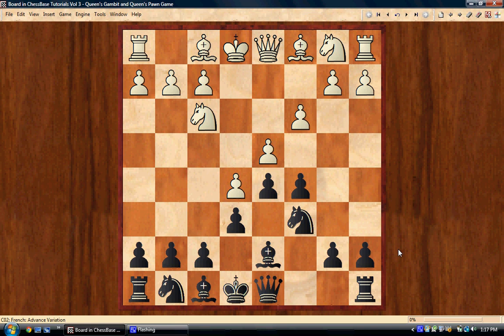If your opponent is rated below around 1500, you're going to see the very natural-looking bishop b5 — and this is why bishop d7 is a very useful move. Bishop b5 is no longer possible because white is just going to lose: we take on e5 with the knight and we're a clear pawn ahead. If the knight takes we take the bishop and are up a pawn.